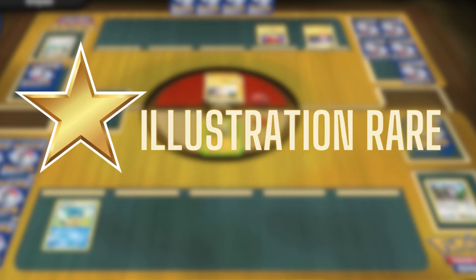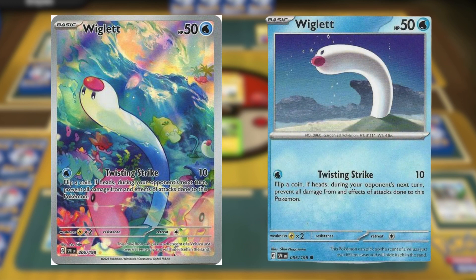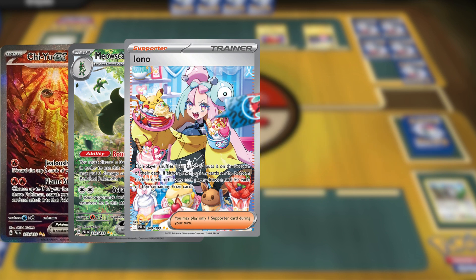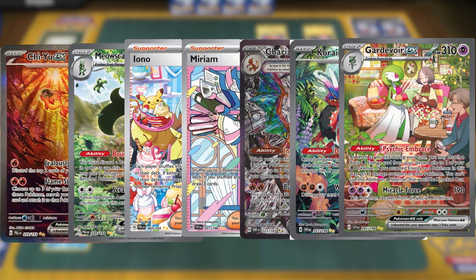Lastly, a single gold star symbolizes an illustration rare card. These are alternate full card illustrations of regular Pokemon cards, like this Wiglet illustration rare that is identical in terms of HP to a common Wiglet, yet worlds apart aesthetically. If you spot a double gold star at the bottom left of your card, it indicates a special illustration rare — akin to illustration rares, but alternate versions of full art ultra-rare Pokemon EX or trainer cards.